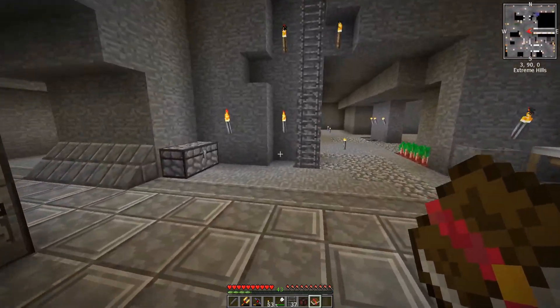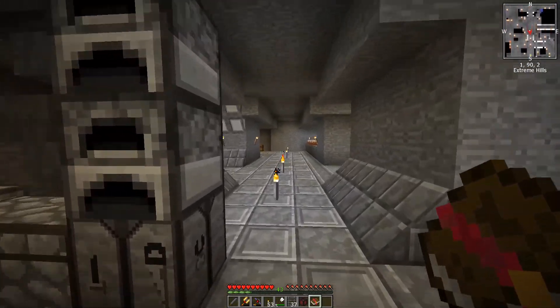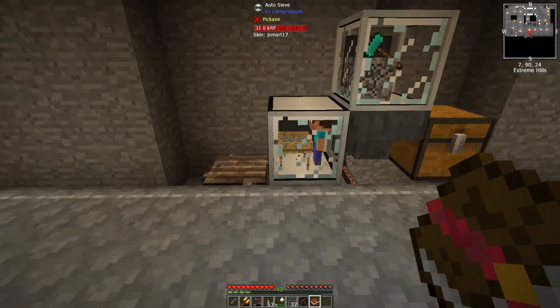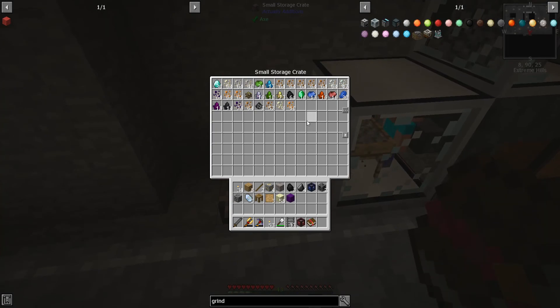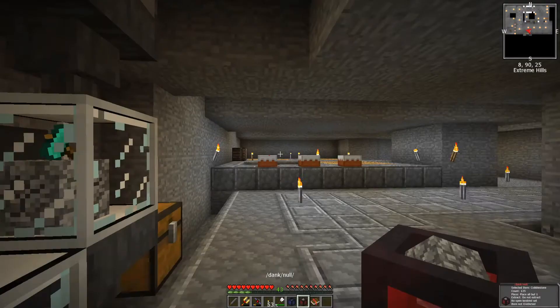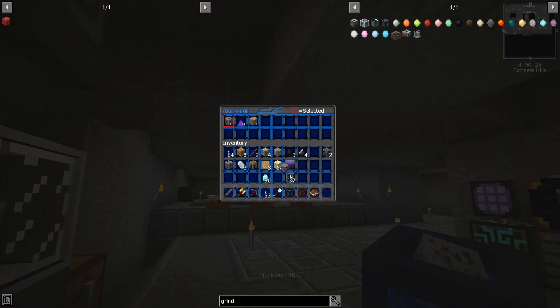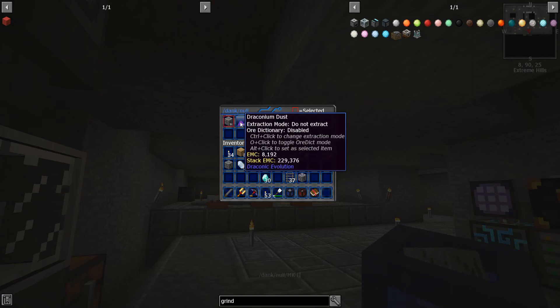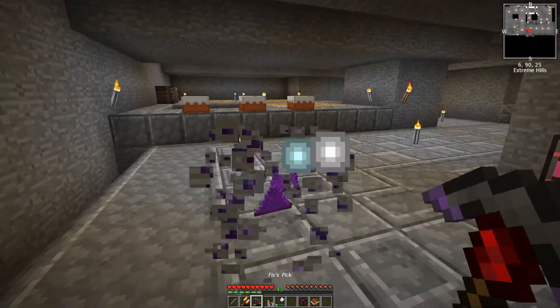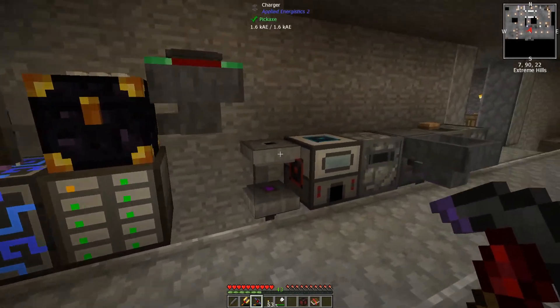Thanks to our awesome automated hammerer and automatic severer who's just trucking along, I have diamonds. And thanks to some good luck while mining, I have some draconium dust, which you can smelt into ingots to make some cool stuff.